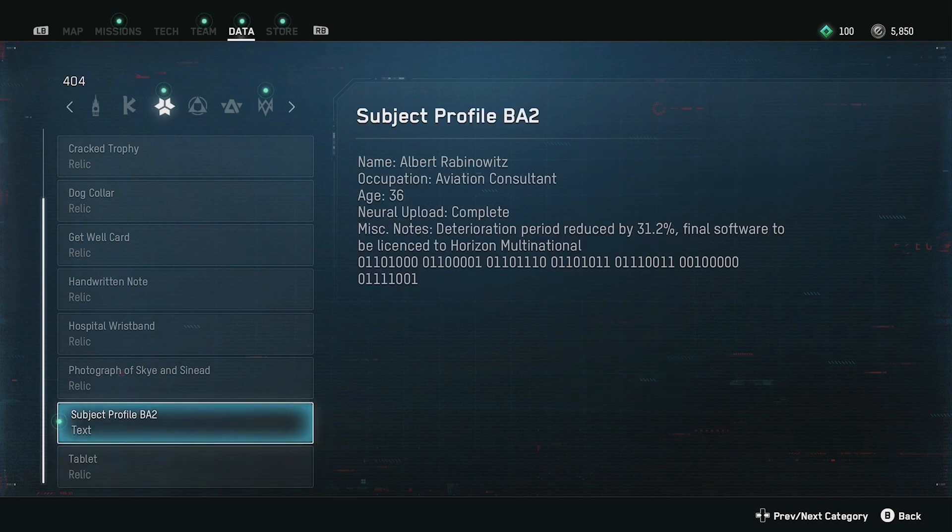Subject profile BA2. Name: Albert Rabinovitz. Occupation: Aviation Consultant. Age: 36. Neural upload: complete. Miscellaneous notes: deterioration period reduced by 31.2%. Final software to be licensed to Horizon Multinational. Significant improvement on the early days.